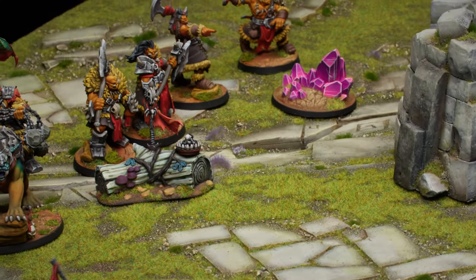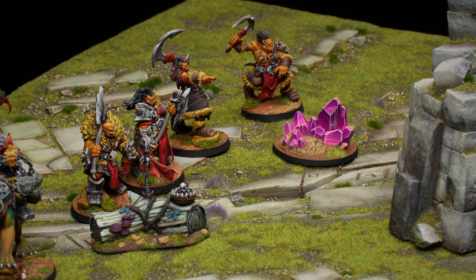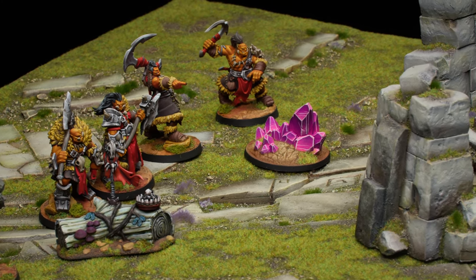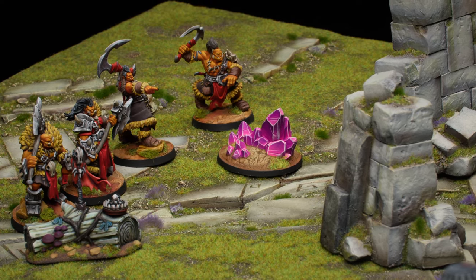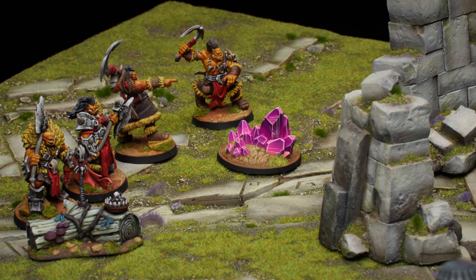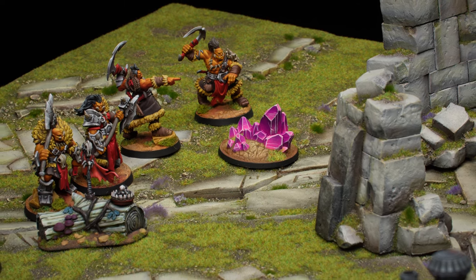If a model is suffering a condition, such as being poisoned, it can use an action to cleanse and remove one condition. A model can use an interact action to manipulate certain scenario elements, or more importantly, have a model mine nearby Rivenstone deposits. A model within tight range of a deposit is eligible to interact with and mine that deposit.